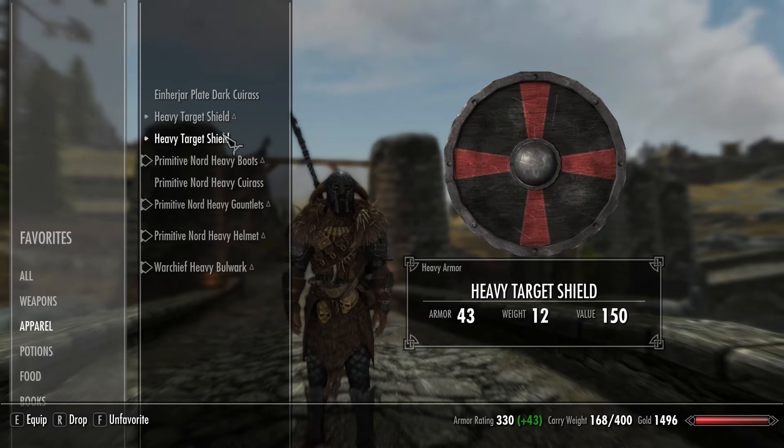For shields — again these are in the Immersive Armors mod — I would recommend the Heavy Target Shield. Get the black and red variant because those are the colors of the faction in For Honor.